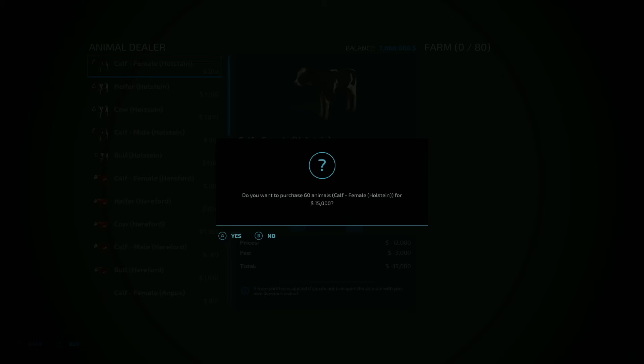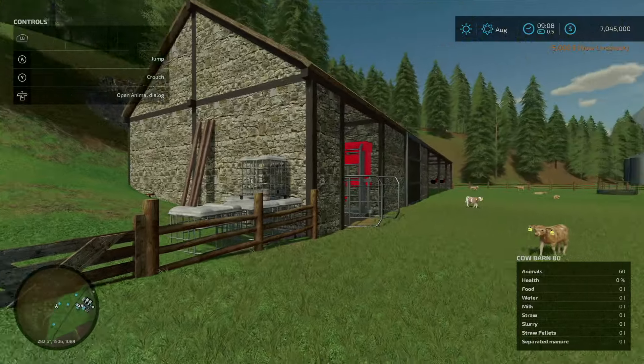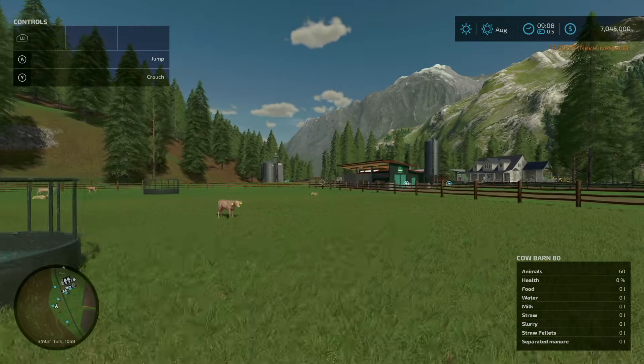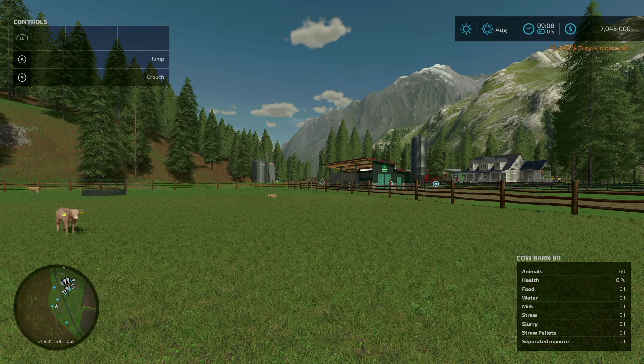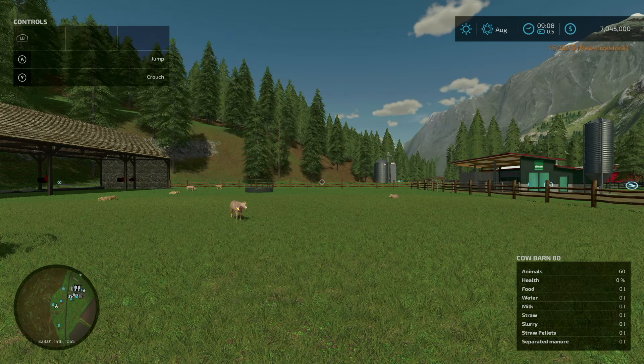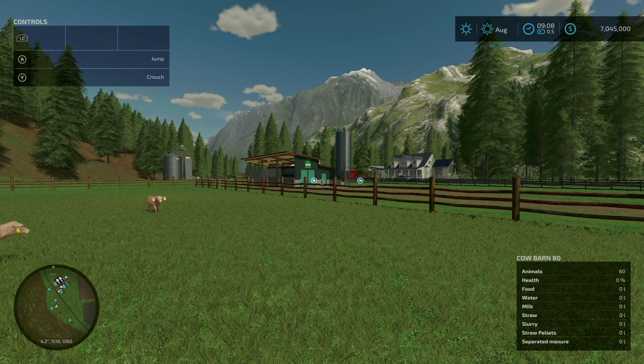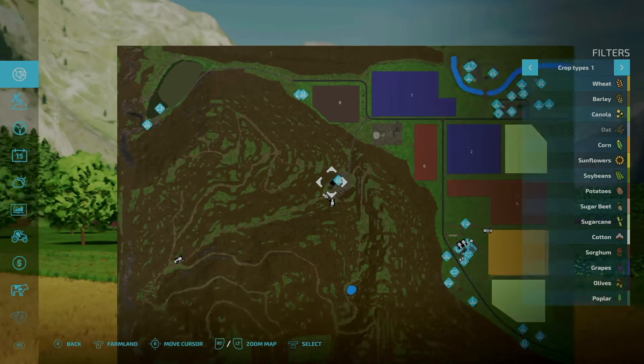Okay, we got calves and they are visible — perfect. Now if you use one of the giant standard pens, what tends to happen is the animals you put in there are invisible. You can't do anything with them; they still work, still produce stuff, you still have to feed and water them — you just can't see them. So you have to use either the pens built on the map or pens that have been modified from the mod hub.